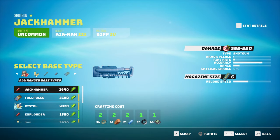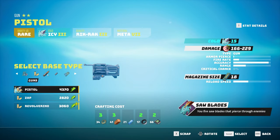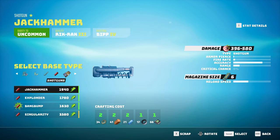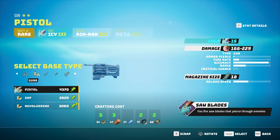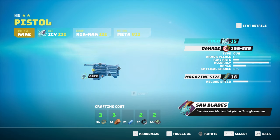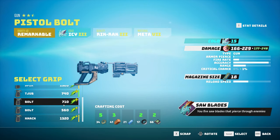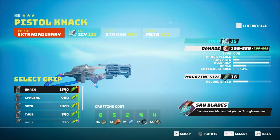Here you will see all the base types that you currently have in your possession and the types of weapons that they will allow you to make — automatic rifles, guns, and shotguns. So I want to make a pistol, so I click on my various components and I put in what it is that I actually need.